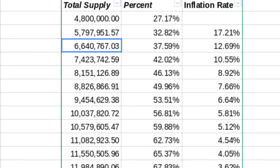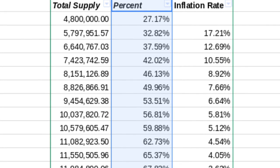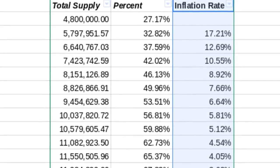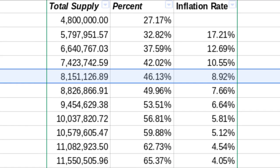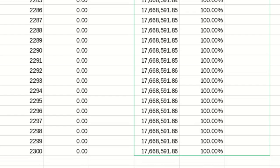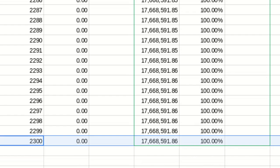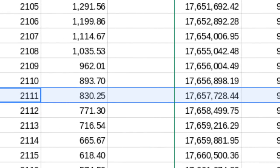Here we start with six point something million coins, which is Dash's current coin supply in 2016. This column indicates the percentage of total Dash that number represents, and this column indicates the annual inflation rate. Here's 2017, 2018, 2019, and onward, until we finally reach a total of nearly 18 million coins in the year 2300. At this point, there are zero new Dash created. Though it's worth noting that the inflation rate goes to effectively zero — that is, less than a thousand coins are created per year — beginning in the year 2111.